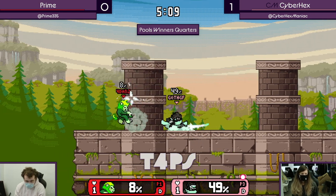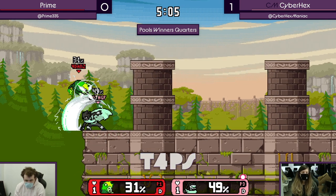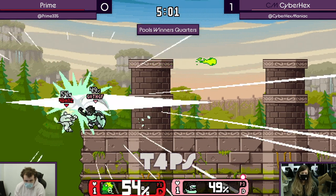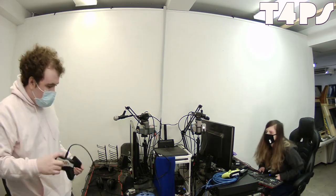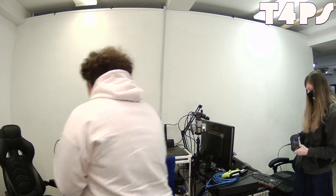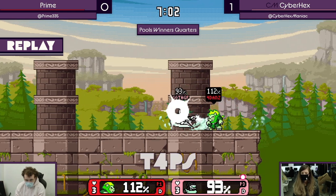Big opening, but we're seeing it from Prime now too — getting one neutral win, but just patient, not overextending. Big, big edgeguard. Both tippers! And 2-0 for Cyber Hex! Really big upset. Prime must have expected the second forward air not to tip, so they're DI'ing out. And on Clairen, you can't make that mistake.